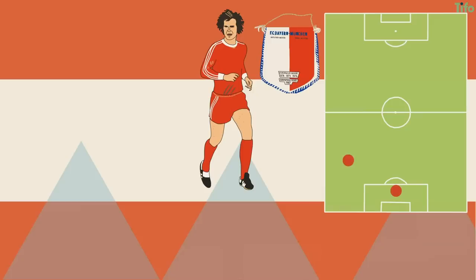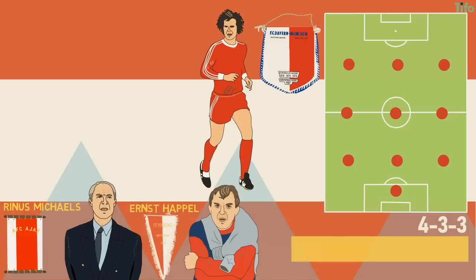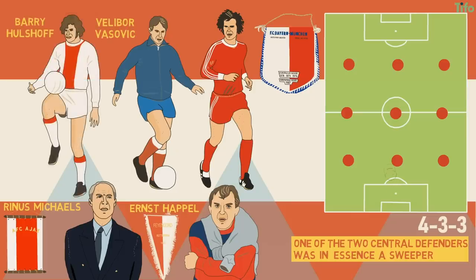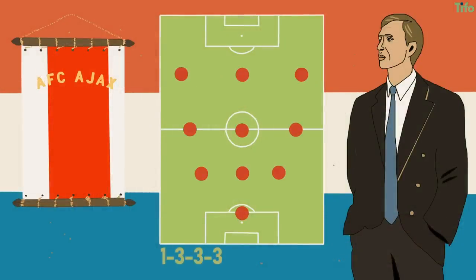As a player, Beckenbauer's Bayern had used a sort of 4-3-3. In this formation, and with Rinus Michels' Ajax and Ernst Happel's Feyenoord, one of the two central defenders was in essence a sweeper, even in a back four. This meant that Beckenbauer, or Ajax's Velibor Vasović or Barry Hulshoff, would step out of the back line to bolster the midfield in transition. In fact, Beckenbauer often played as a midfielder for West Germany. The Ajax and Netherlands total football formation was even written as a 1-3-3-3, with a notionally narrow back line, although the wide defenders were part of the constant switching on the flanks, with the sweeper making a 3-4-3 when the side pushed forwards.